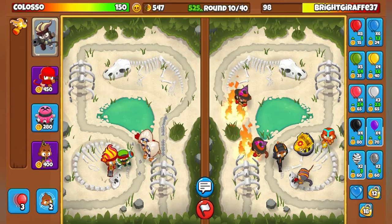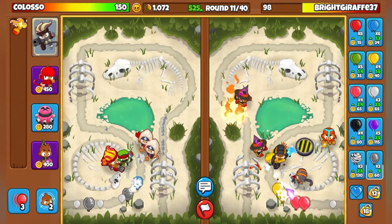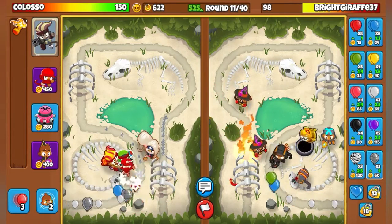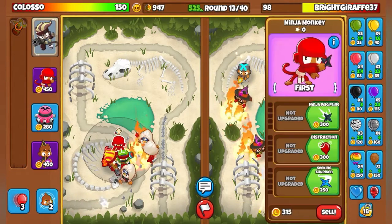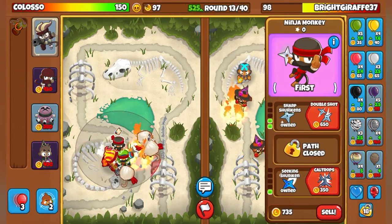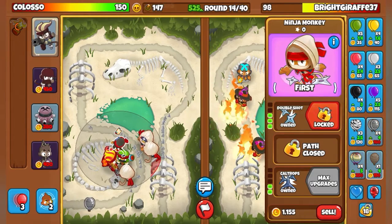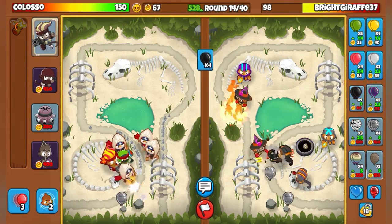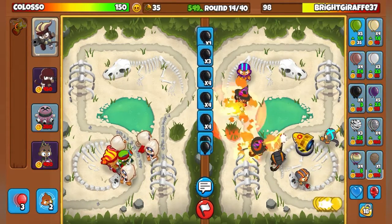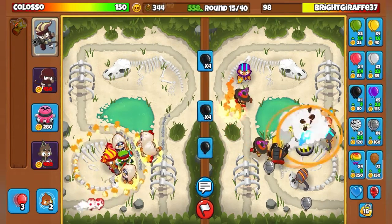We're already on round 10. Now I'm on round 11. Here comes the first MOAB. It's also a reason I use Gwendolyn - she can beat the MOAB. Just gotta keep upgrading, upgrade my balloons, gotta move a lot of MOAB now. More eco, party on round 15 wow.